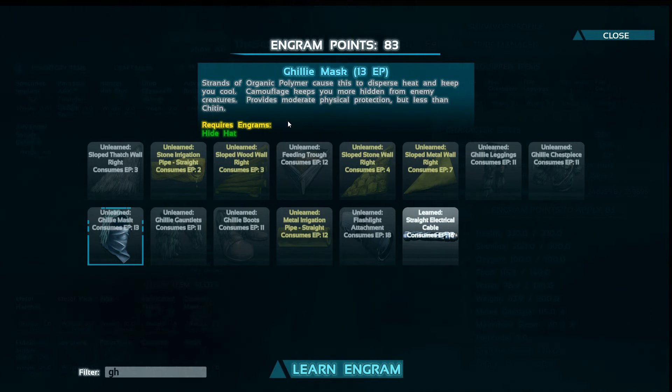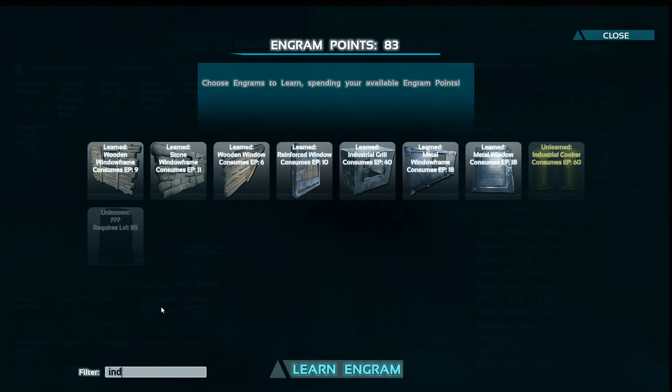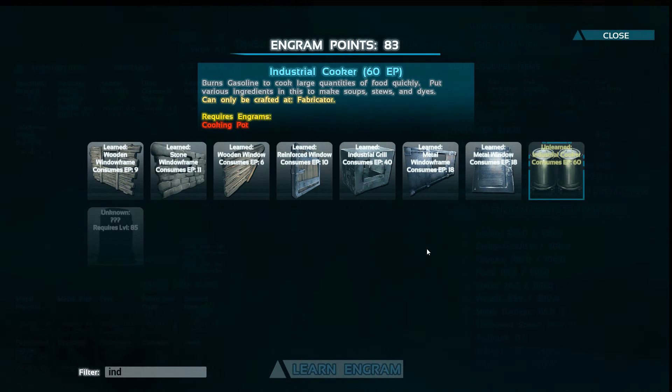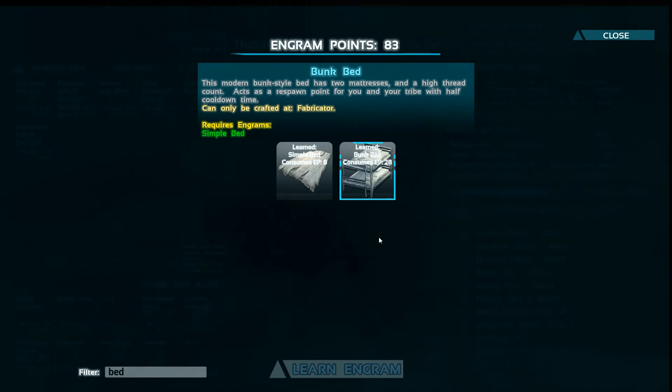They also added the industrial cooker — it's like a cooking pot but much better, obviously — similar to the industrial grill and the industrial forge. They also added a modern bunk bed. I learned the engram because I thought it would be cool to craft it, but when I checked in the fabricator it costs like 320 metal ingots and 80 polymer — an insane amount of stuff just to craft a bed.